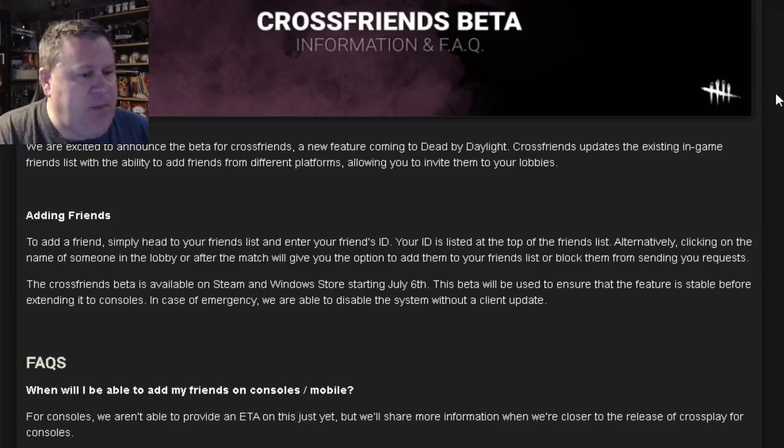The Cross Friends Beta is available on Steam and Windows Store starting July 6th, which is today. This beta will be used to ensure that the feature is stable before extending it to consoles. In case of emergency, they're able to disable the system without a client update.